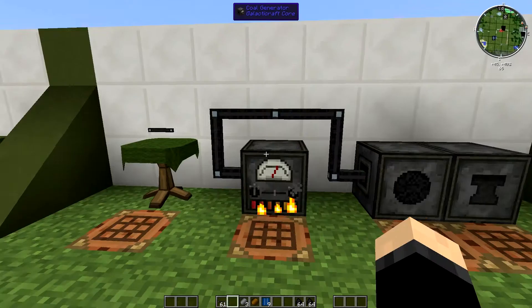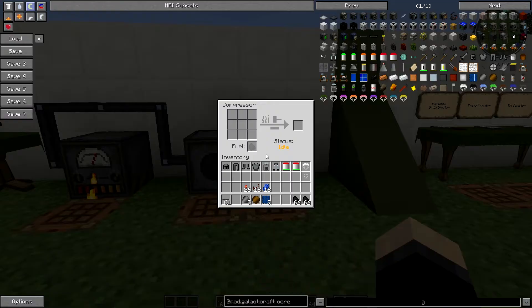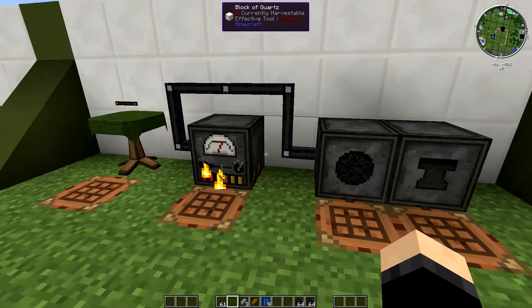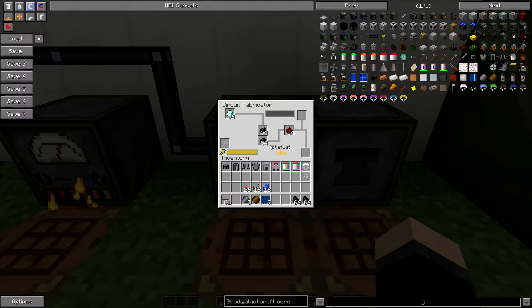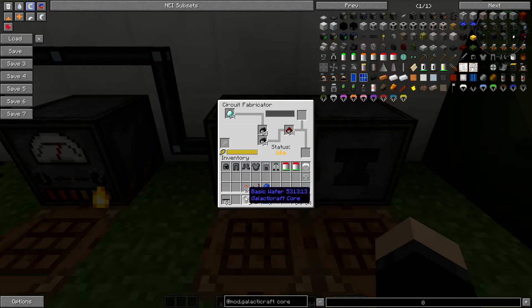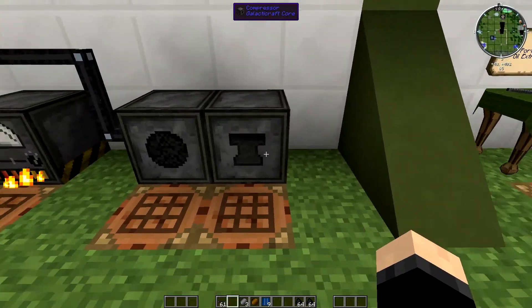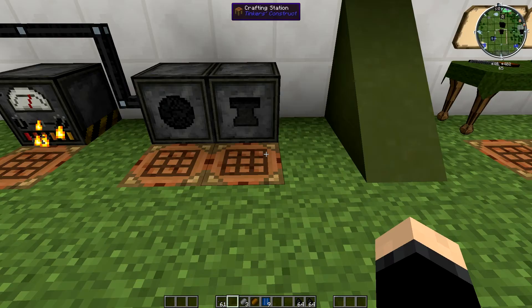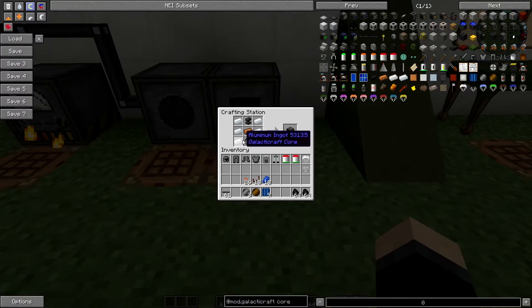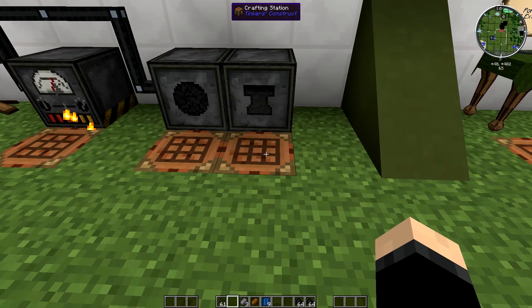I will cover solar panels in a completely different episode. I just want to get you guys set up with basic machines and running. Once you've got your coal generator and circuit fabricator running and you've made a couple of wafers, the next thing you want to be making is a compressor. The compressor is what you need to advance any further within this mod pack. It's pretty simple to make, but it does require a wafer, which is why you need to make the circuit fabricator first.